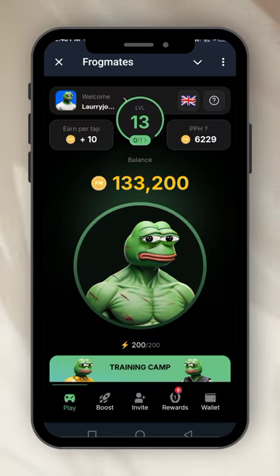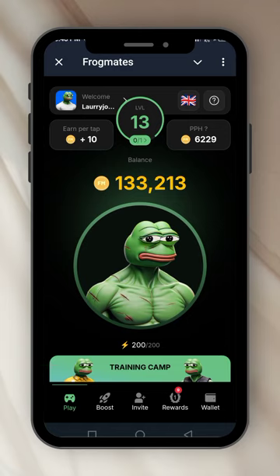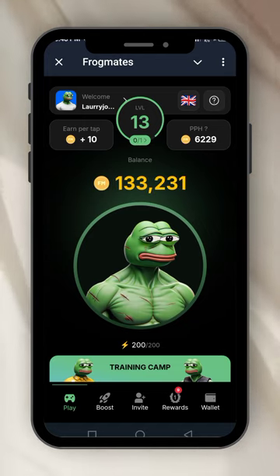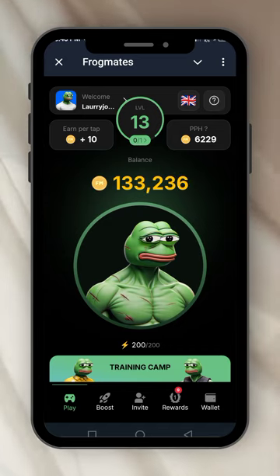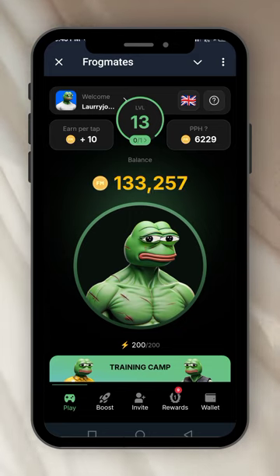I think it's a tap-tap game too. It shows coins per tap — I am on plus 10, meaning 10 coins per tap for level 13. You start from level one. My PPH — profit per hour — is 6,229 and the balance I have now is 13,133,251, and it's still counting because the bot is working in my absence.